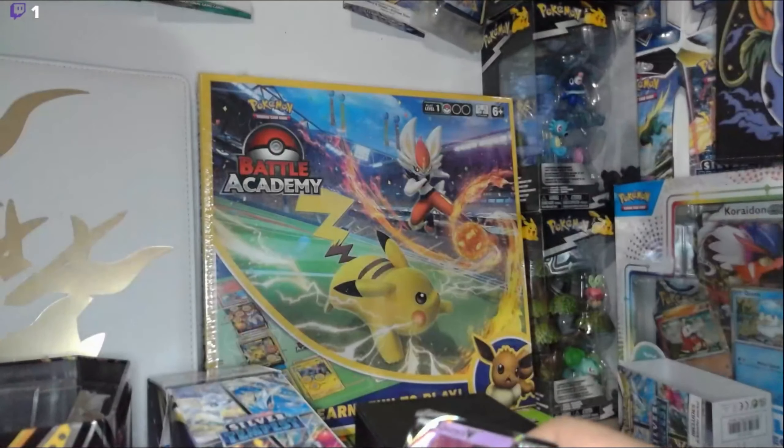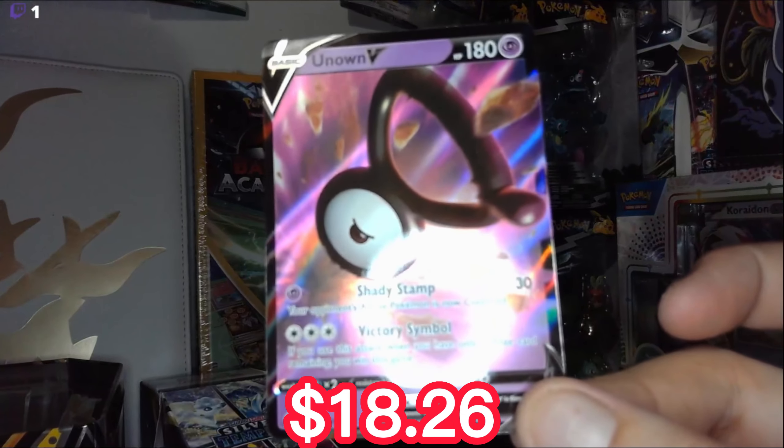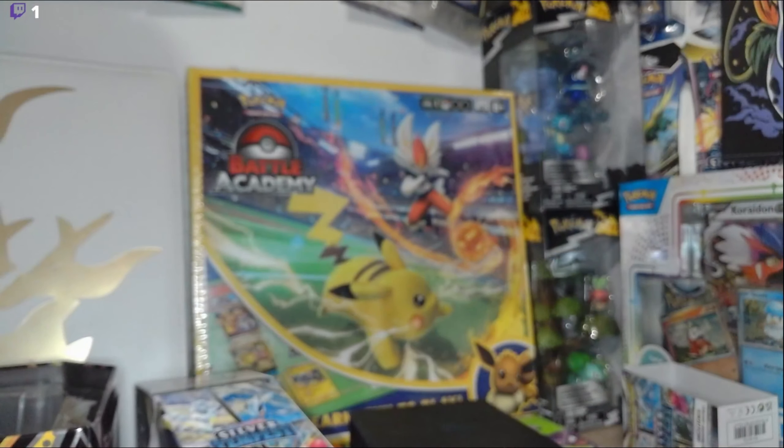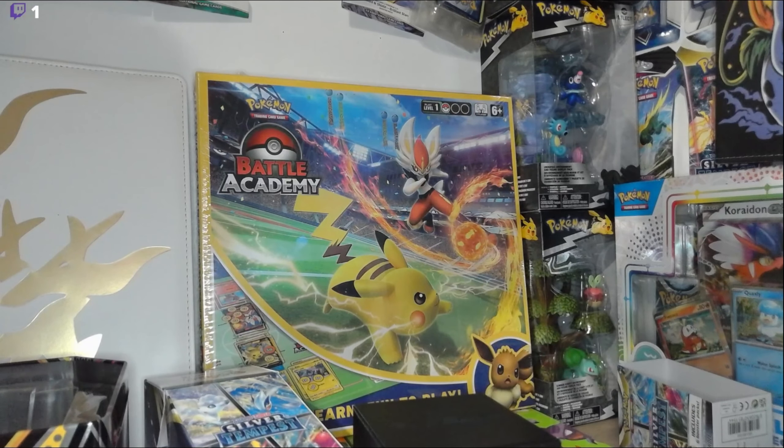Let me know what you guys got out of your Pikachu V10. It wasn't really that great, but you get what you get, you don't complain. We got one card at least — the Unknown V. Let me know what you guys got in your pulls — the Silver Tempest, Evolving Skies, Brilliant Stars, and Fusion Strike. Wherever you are — morning or night — don't forget to get a lot of sleep, eat a lot of food, drink a lot of water, and I'll see you guys in another video. Don't forget to check out the other videos. Love you guys. Peace.